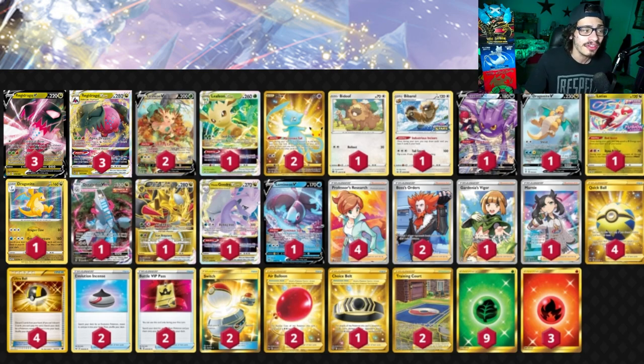I thought Leafeon was maybe the best way to play it because you get the ability to build up a Regidrago really fast and also get an additional V-Star power if needed. The other way a lot of people gravitate towards is Arceus V-Star. Arceus is not bad, but the problem is you kind of have to get turn one Arceus and turn one Regidrago — it doesn't feel fast enough in my opinion. You could also try Regidrago with the Lostzone engine and Mirage Gate, but that feels a little too slow and sometimes you'll Lost Zone away important pieces you don't want to lose.